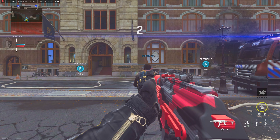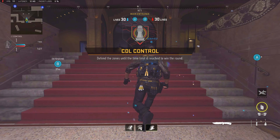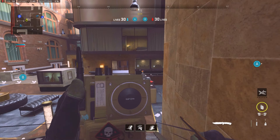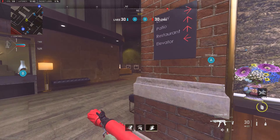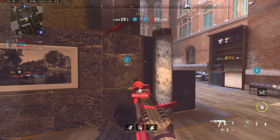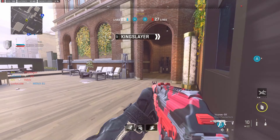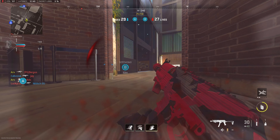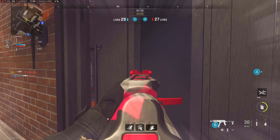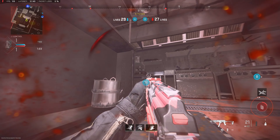Two rounds down, two defenses in a row — hopefully we can carry on the trend and win this next defense. Round three. We're pushing through with Dead Silence, we still have a stun and a nade to work with. Really good shouldering onto the first guy — I absolutely love that play. What made it successful was I tested the waters with the first shoulder, went through, made him weak, then pushed aggressively and took him out.